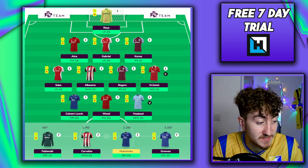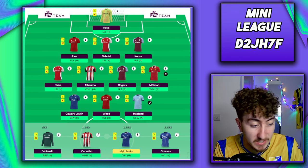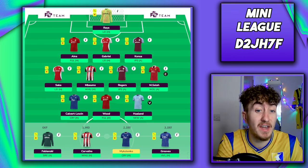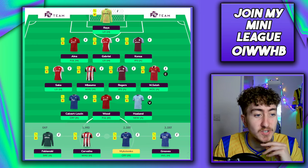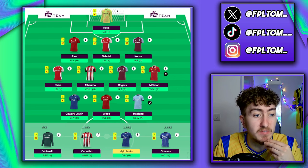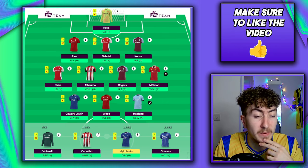The same very much goes for Dominic Calvert-Lewin. It seems like he's sorted out a lot of his injury issues, and the Everton fixtures coming up are sublime — Crystal Palace, Newcastle, Ipswich, Fulham, Southampton, West Ham and Brentford. On penalty-taking duties as the talisman for this side, what is not to love about these two cheap forwards? Obviously, you could downgrade Salah to a cheaper midfielder and upgrade to Watkins, Jackson or Solanke if you prefer.